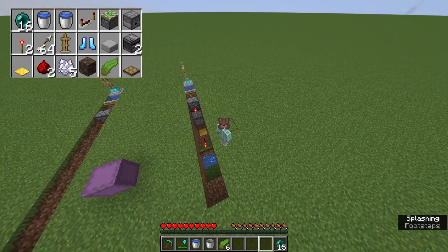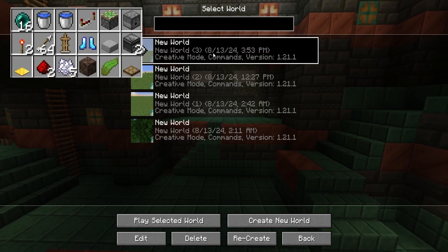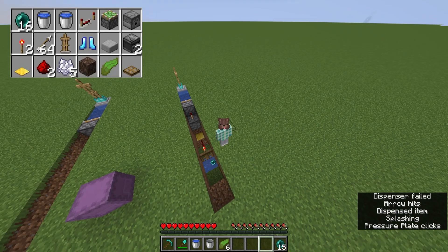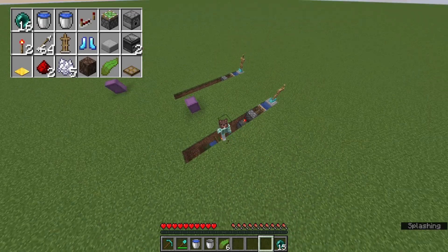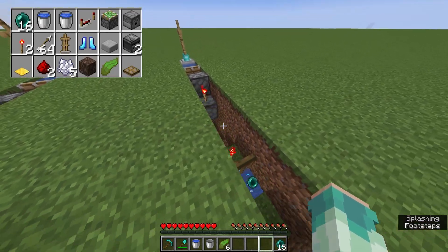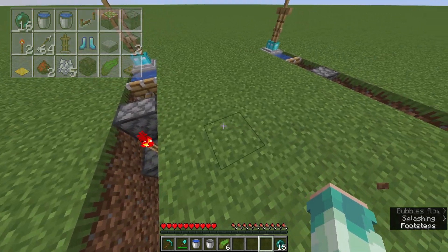Place our trapdoor and now we can hang our pearl. That's the whole stasis chamber. Remember when I re-log you're gonna see that an arrow gets shot — you need to actually place the arrows in there first. But now the stasis chamber is done.